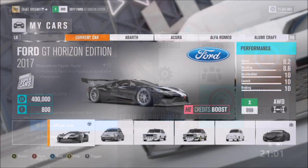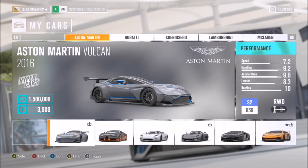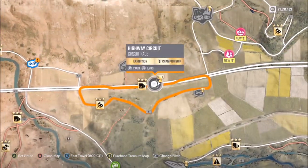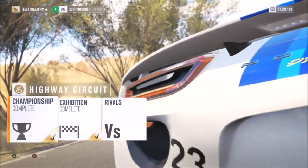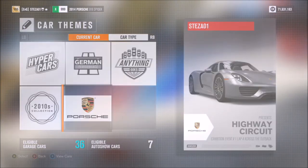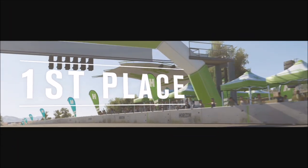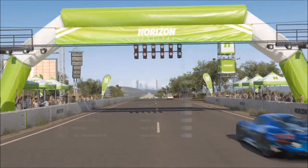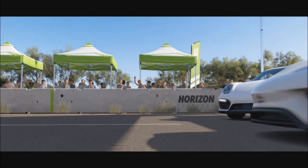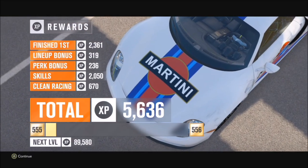The third challenge wants you to complete a race in a hypercar to receive three wheel spins — another very easy and quick challenge. Pick a hypercar of your choice; I used a Porsche 918 Spyder but you can use whichever one you want. Remember you don't have to win this race. I went to the Outback Highway circuit and set it up for a one-lap race. It doesn't matter where you finish — just cross that finish line in a hypercar and you'll win three wheel spins.